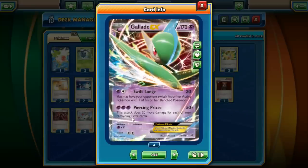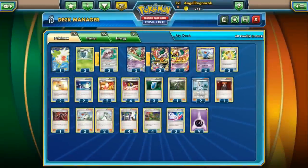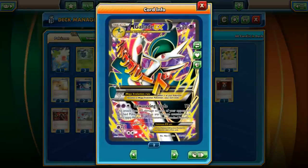His second attack, Piercing Prizes, does 50 base damage plus 20 more for each prize card you have left to take. So the first time you use it it'll do 170 damage, which is pretty good. Unfortunately after that it does less and less, and it costs three Psychic energy, which is a lot to ask. If it was two energy it would be very viable, but three is a headache. He's not a very strong EX overall, but his Mega form is what we're really looking at.